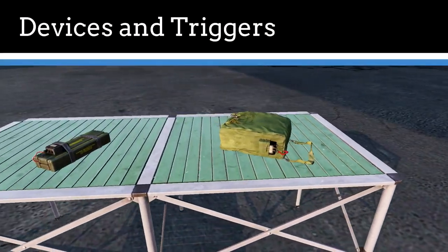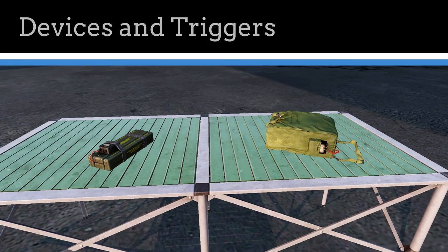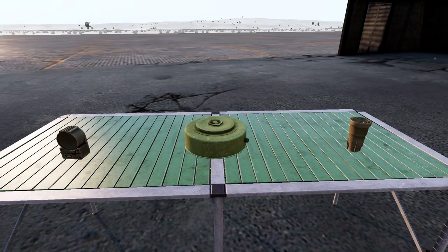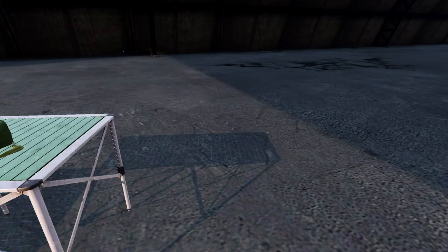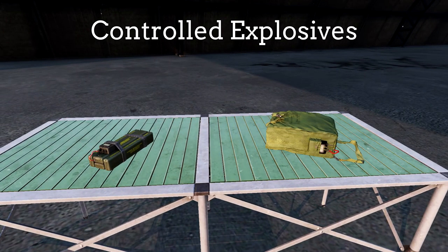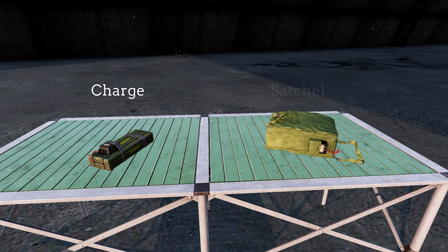The explosive devices encountered in operations can be divided roughly into three categories: controlled explosives, mines, and improvised explosive devices. Controlled explosives are used to destroy equipment or vehicles. They come in the form of chargers or larger satchels and are triggered either manually or by a timer.